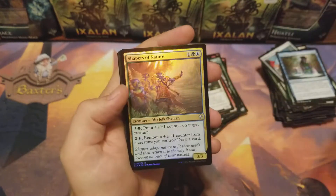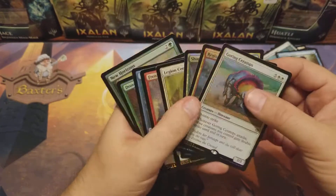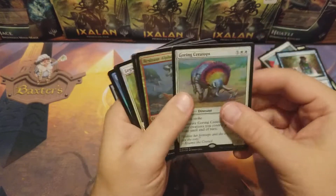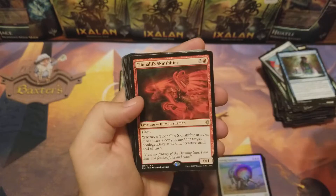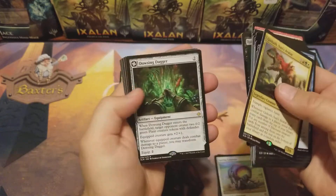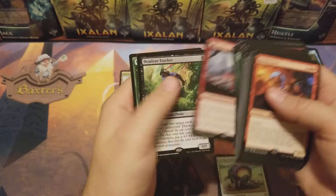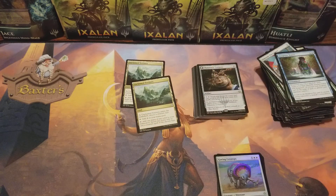Let's see — these are the foils: Shapers of Nature, one uncommon, one rare, two uncommons, two rares, two uncommons, and a few commons. So two rare foils: Goring Ceratops and Captain Lannery Storm. How many mythics did we get? Let me count — one, two, three, four — four mythics total. I guess that's normal. A couple Unclaimed Territories and a Thaumatic Compass. Hopefully you enjoyed that video, I'll be back with many more. First box out of the way — bye!